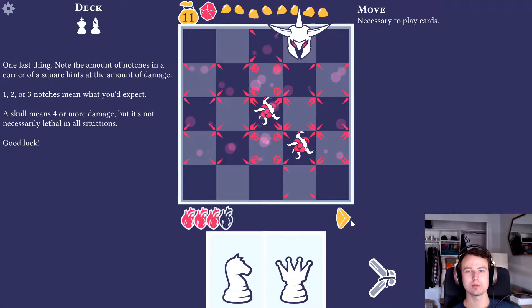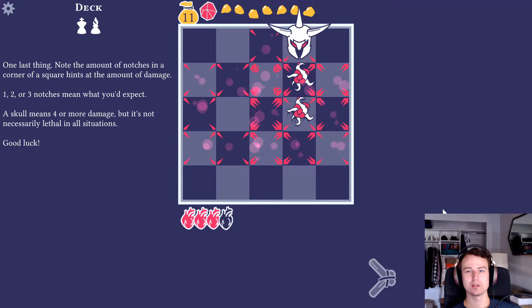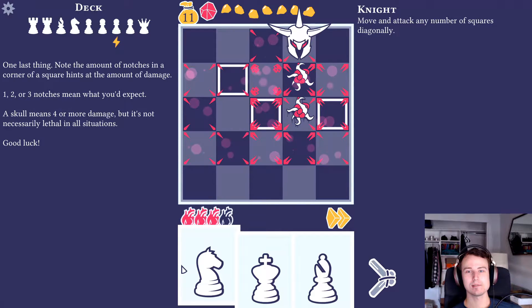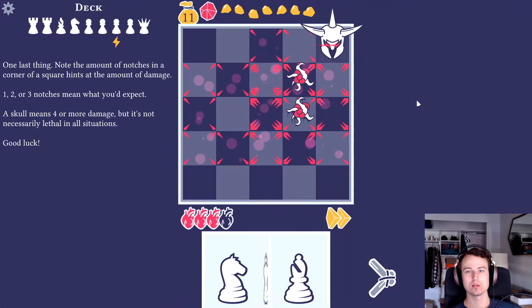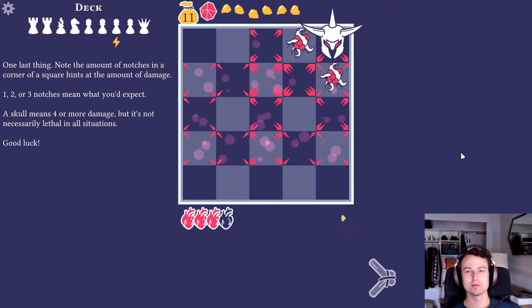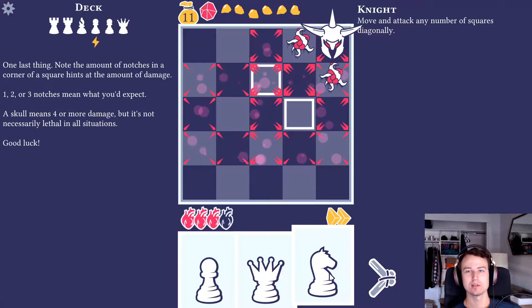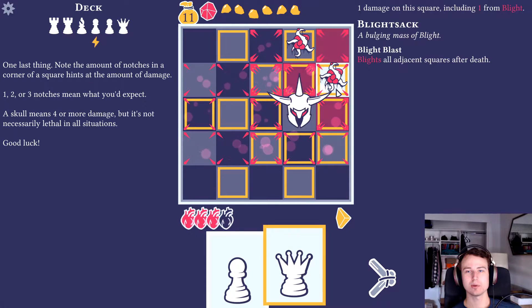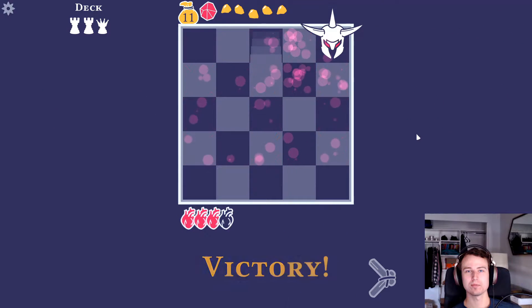That guy gets upgraded, I have one more move and I'm out of the blight. If I take either one I would take damage so I'm gonna retain my cards. Oh wait, I don't keep the cards - never mind, I have a king and a knight. None of them are really what I want. I can move here and then end turn. I was going to take this guy with the pawn but that would take damage, so I do this instead and just kill him. That took more turns than I wanted so we lost a lot of gold.